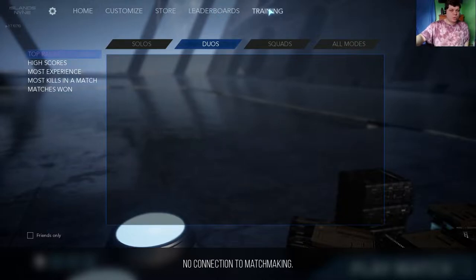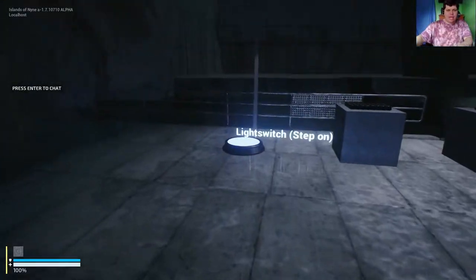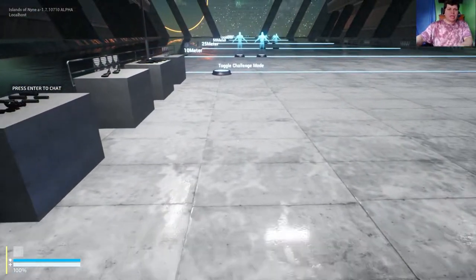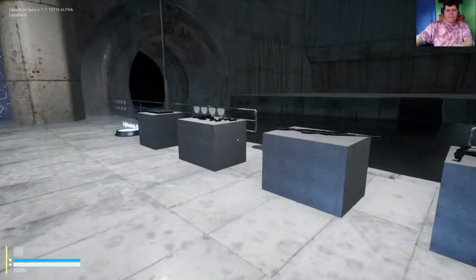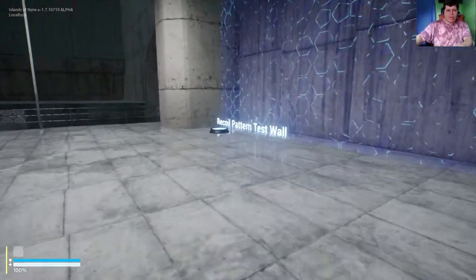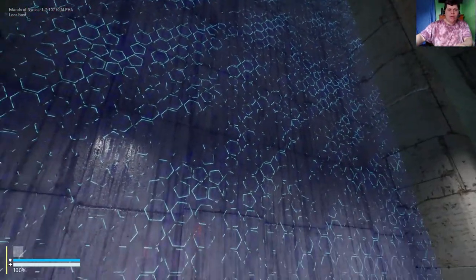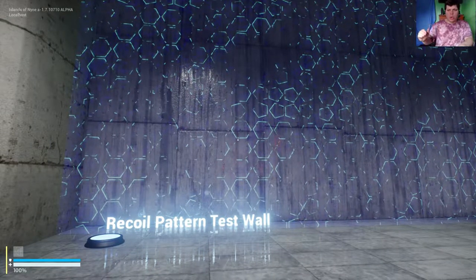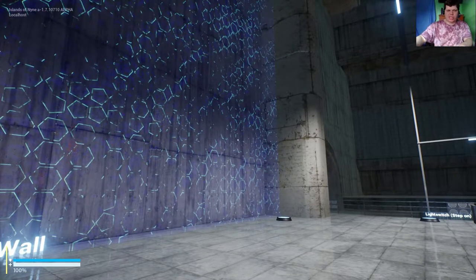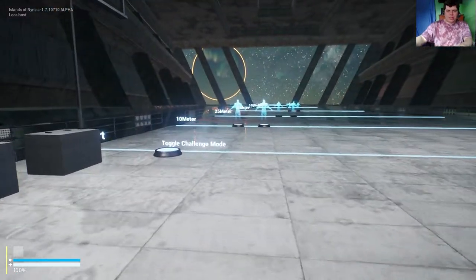The only thing we can do is go to training. This is the training area — it's probably not going to be a long video because there's unfortunately not much you can do. Here we have the recoil pattern test wall where you can test the recoil of guns, which I think is pretty cool. A wall dedicated to showcasing recoil patterns is really good for helping you learn to control guns.